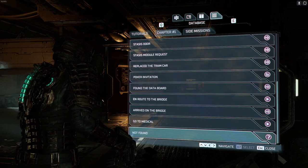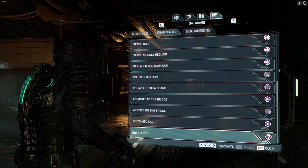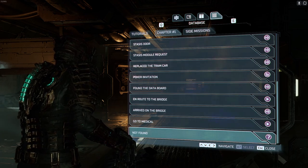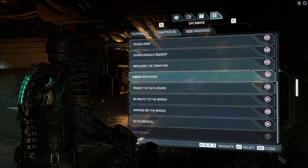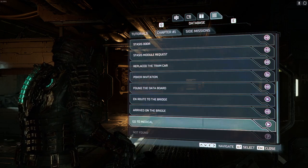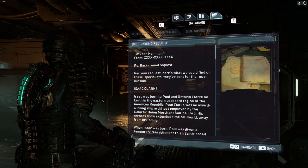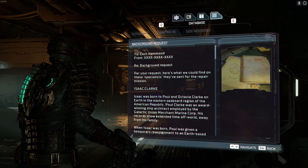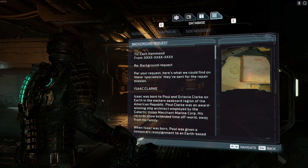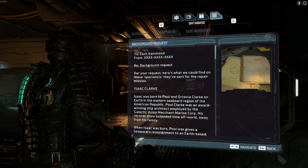This is awkward because I have all of them apart from the final one not found. Interesting because in the second playthrough they add extra logs. So we've got the background request to Zach Hammond from Unknown — background request, background poe request. Here's what we can find on these specialists they've sent for the repair mission.